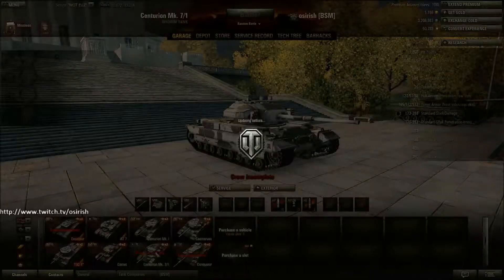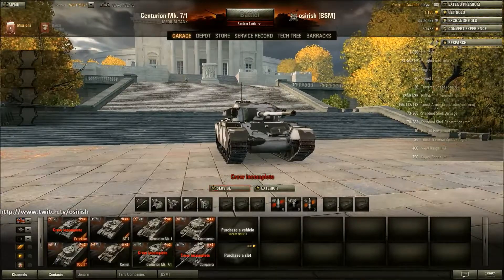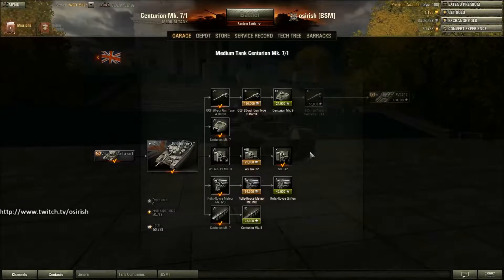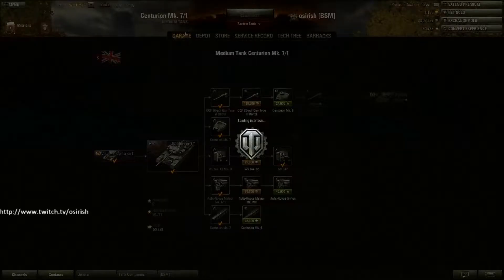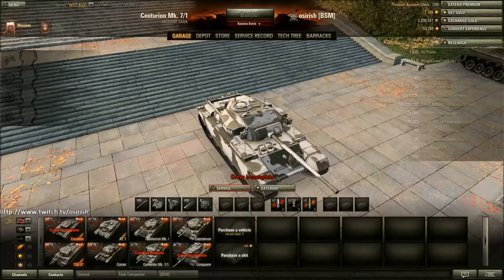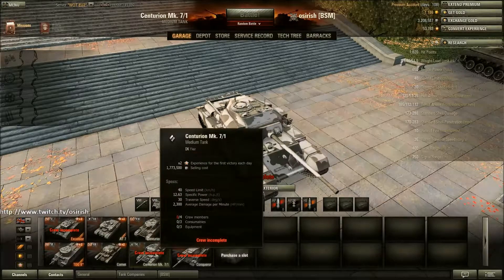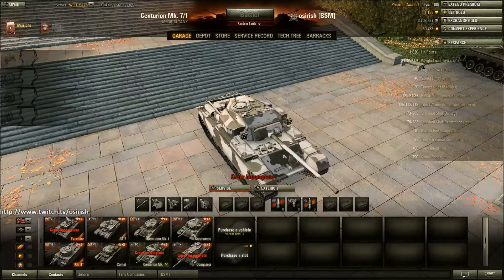I also have the Centurion 7/1, which is in exactly the same situation. The only difference with the Centurion 7/1 is that I have got to unlock some modules, but I don't have a crew for it yet. The Conqueror crew is currently being trained up in my heavies. As soon as the Conqueror crew is at the place I want them, I'll move them to the Conqueror, and then I will start training up a Centurion 7/1 crew in these two tanks in preparation for when I eventually get around to playing it.